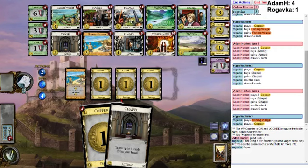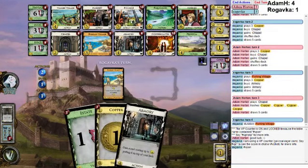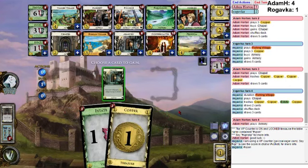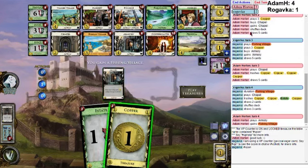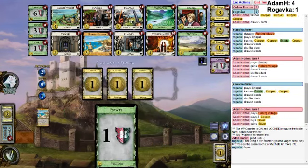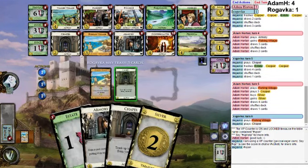Just thin down, pick up some treasures, buy some Nobles. Be very careful about when we pick up our first Market. This is bad. What are we gonna top deck here? Fishing Village. Should be okay. This one's gotta be a silver, though. Gotta make sure I've got enough money in my deck to hit six. This is just fine. I need to very carefully track my deck here so I know what to top deck.